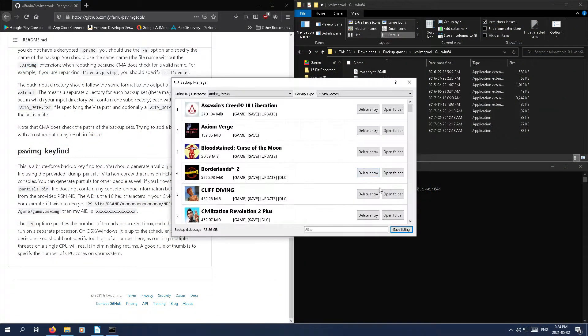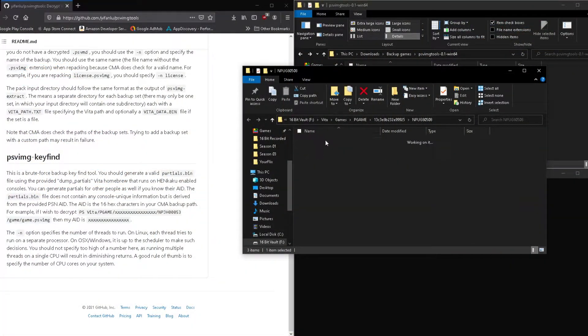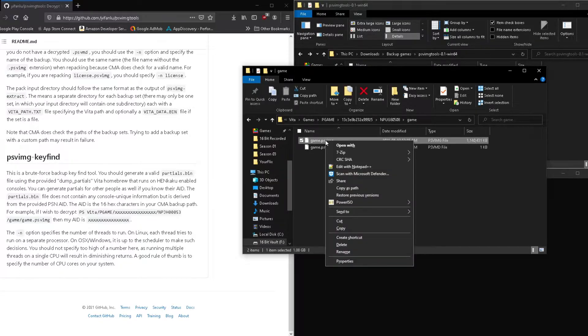Now that you have your Vita's private key, you're ready to back up the game that you want. So go back into your Vita's backup folder, find the game you wish to back up, and if you can't identify it, or you're not using QCMA — which is really essential to finding these games — you can always just copy the game's ID and Google search it, and usually some database will tell you what game you're looking at. Once you find the game's app folder, go through it and find the PSVIMG file — that is your PSVita game data.